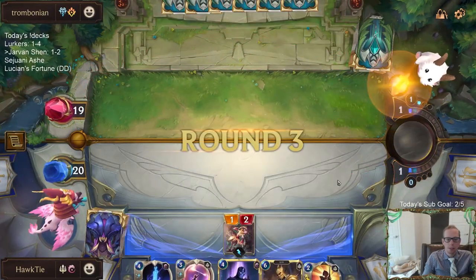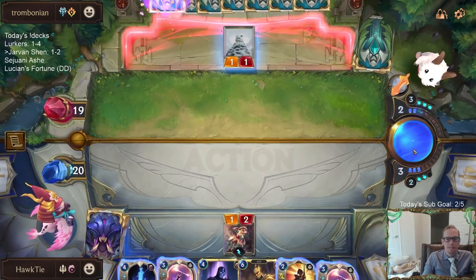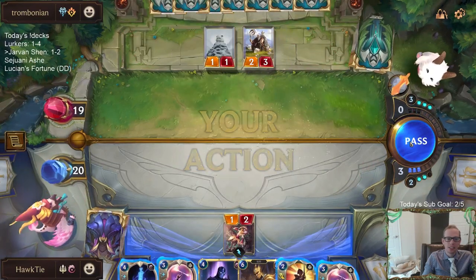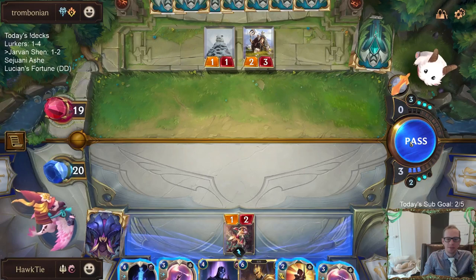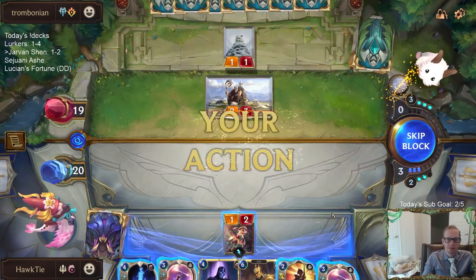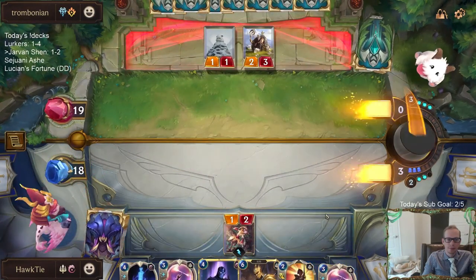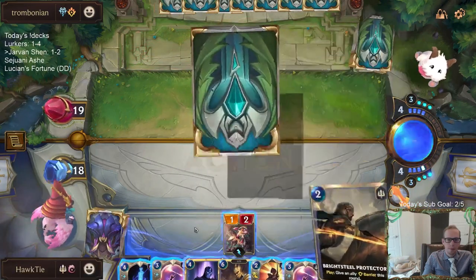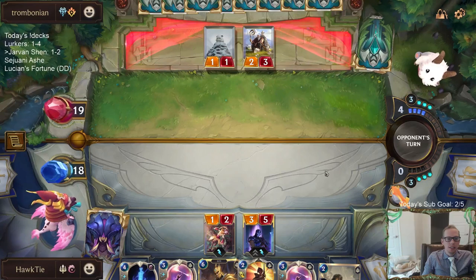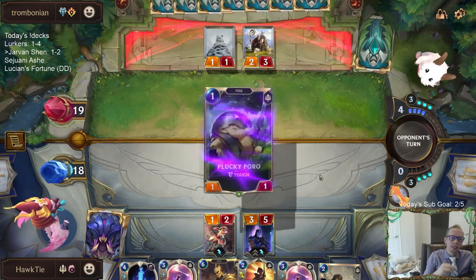No challengers for us right now. We got six mana — put one in. Unfortunate mulligan, not finding one unit that costs less than four. I only kept the Shen. Thanks, Brightsteel Protector — thanks for showing up right when I needed you.